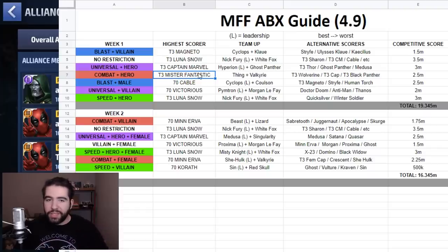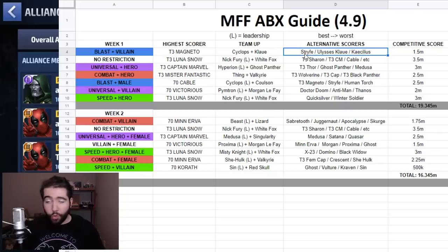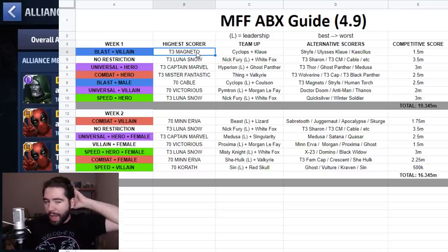Magneto is another example: his tier three skill really adds a lot of points to his score, especially when combined with the five-cancel, four-cancel, two activation, all-defense-down combo that stacks and hits for two separate procs. At tier two he doesn't have that magic. A tier two Strife will actually score a lot higher than a tier two Magneto, but then that tier three jump really does help Magneto push ahead of Strife for the top spot.